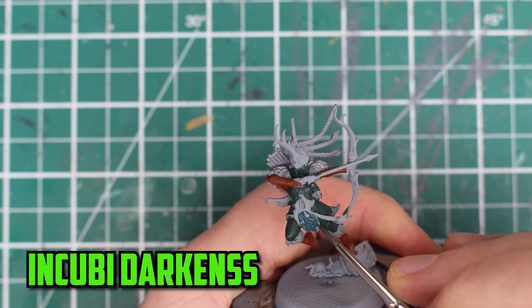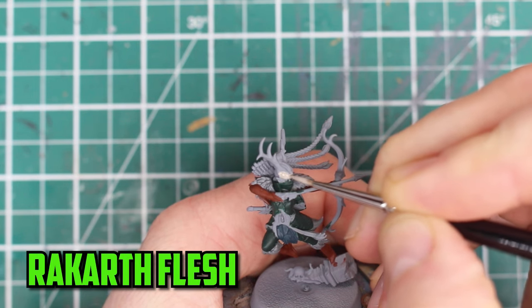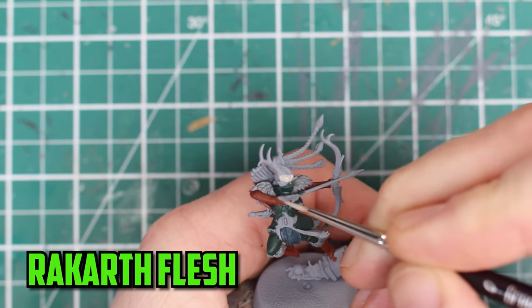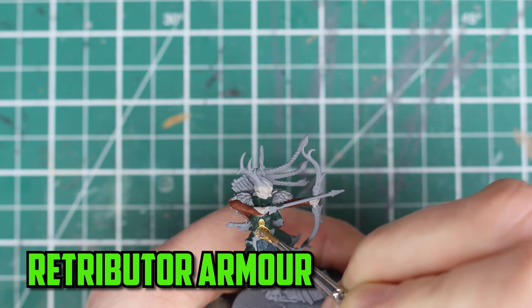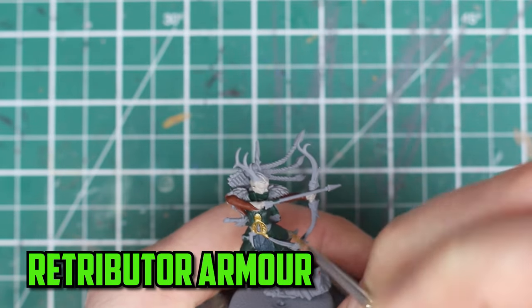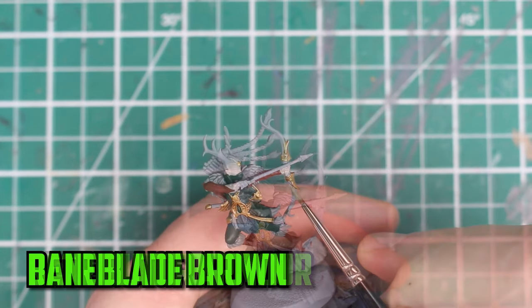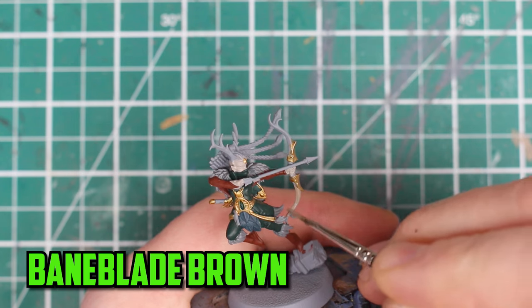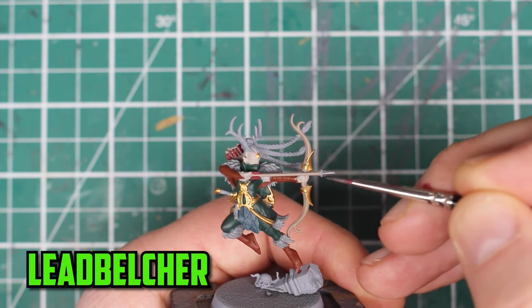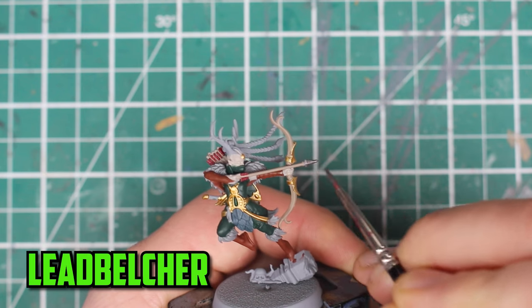For the feathers on her waist I'm going really dark with Incubi darkness. I picked Rackard flesh for her skin because I wanted a pale looking skin tone on her. For the gold parts I picked out Retributor armor and made sure not to forget the small piece on her forehead. I wanted the bow and arrows to have a natural wood color, so I went with Baneblade brown. I almost forgot that the arrow had a metal tip on it, so I quickly based it with Leadbelcher.